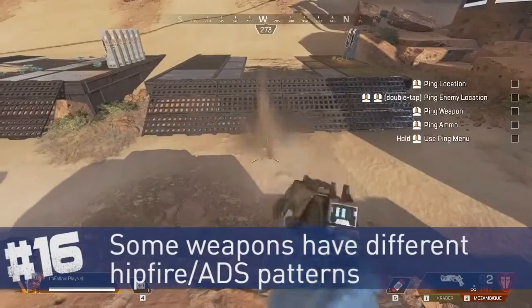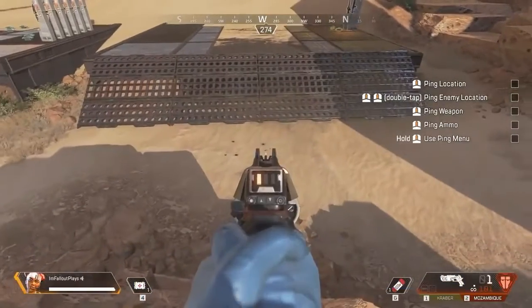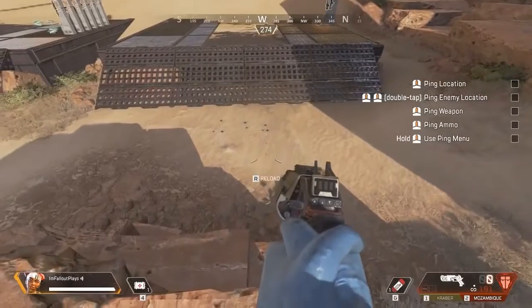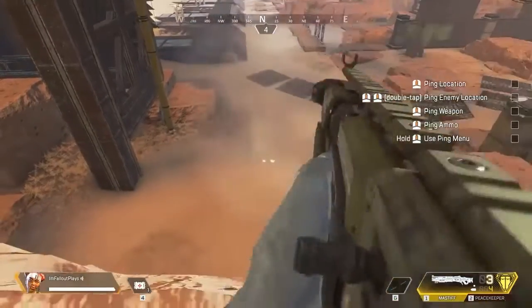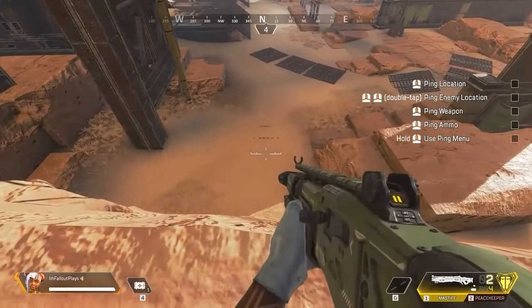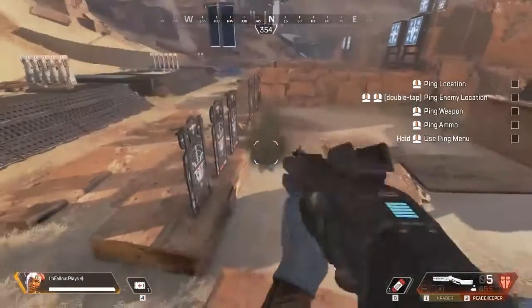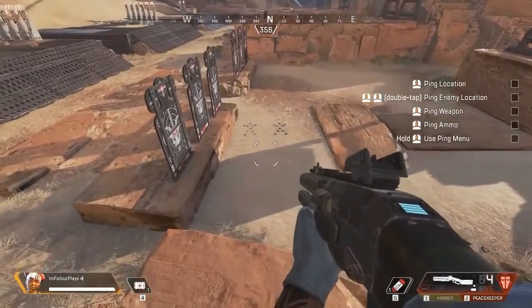Some weapons have different shot patterns when ADSing compared to hip fire. The Mozambique's triangle pattern is far wider when hip fired and much tighter when ADSing. The same goes for the Mastiff legendary shotgun — wide pellet spread when hip firing and tighter when ADSing. The Peacekeeper and the EVA-8, however, with no attachments, have the same pattern and tightness regardless of how you fire them.